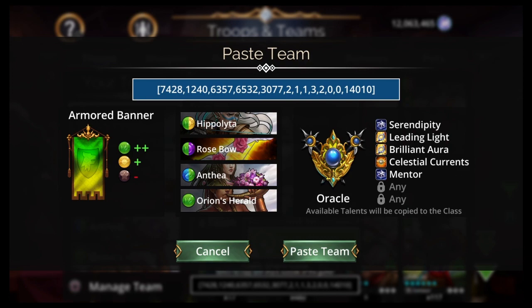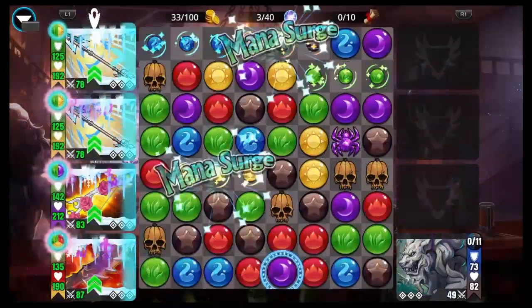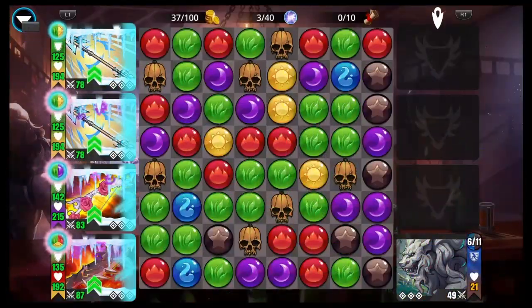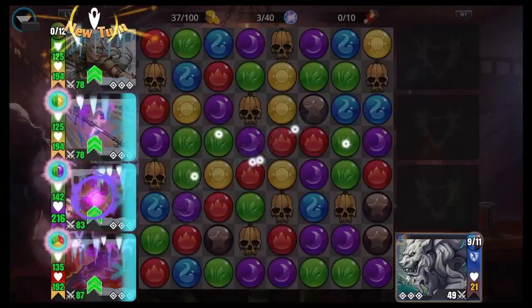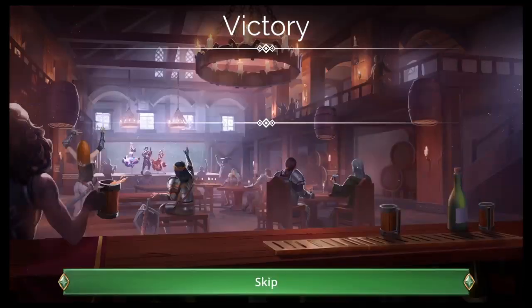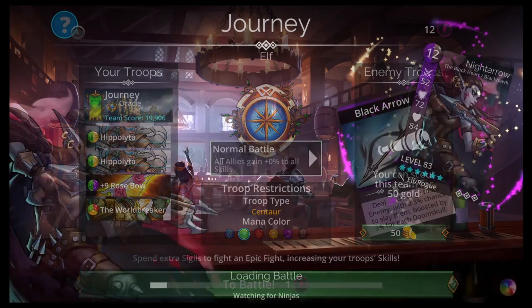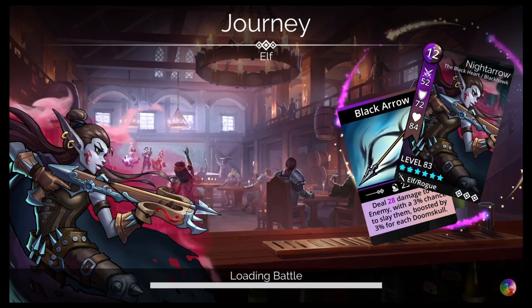Anthea will help you get up and keep your loop going. Just cast Hippolyta over and over and loop. The weapon's only there if you take purple and get it up first, or if you lose your Pathfinder. Then you can summon Orion — a Legendary — with Orion's Herald, and you still got the Bow. You got Orion now, so you're back in action. It sucks if you lose your Looper, but at least we have backup plans. That's what I would do if I was a low-level player with no Mythics.